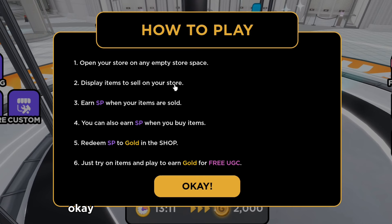Here's basically how you play this game. You open your store and display items to sell, and you earn SP when your items are sold. You can also earn SP when you buy items. Then you can redeem the SP for gold coins in the shop, and as we saw, you can buy the free UGC with those gold coins.